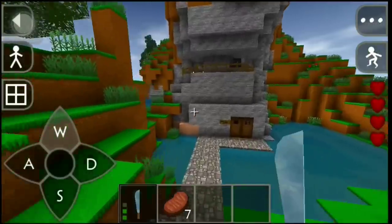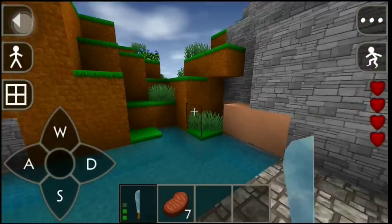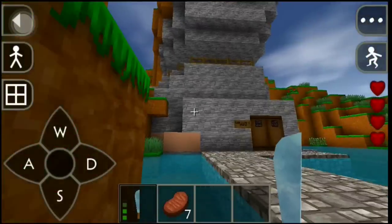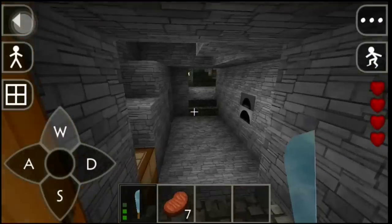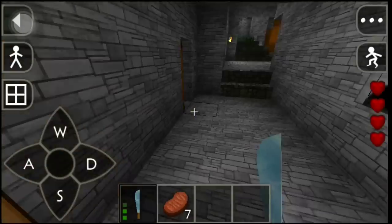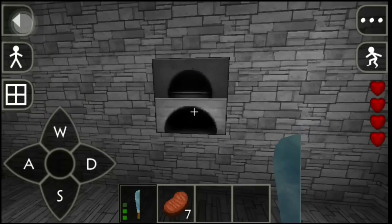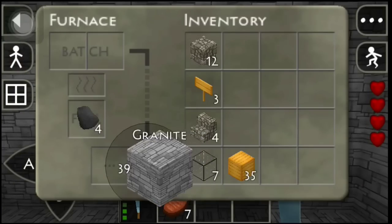Alright, let's see what we got back here. Gabe 1120's house - so this is his home, he built it right on the mountain. Let's see what this is looking like. Oh, this is a chest - no, it's a crafting table okay. I like how he got the furnace right in the wall. Oh, he's cooking up some granite okay.